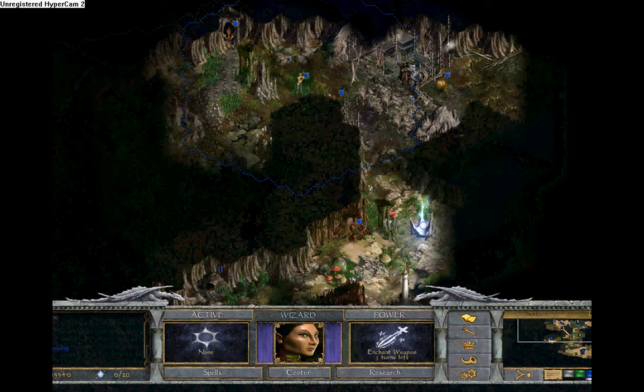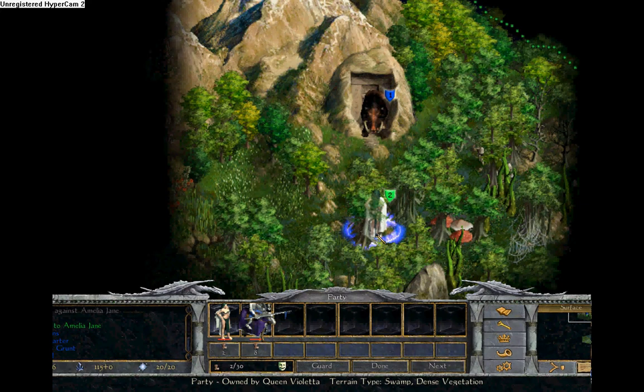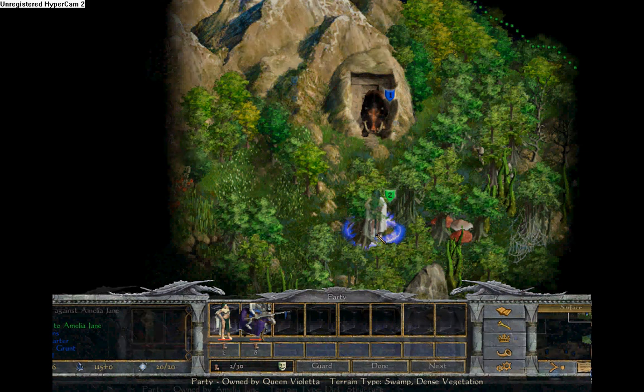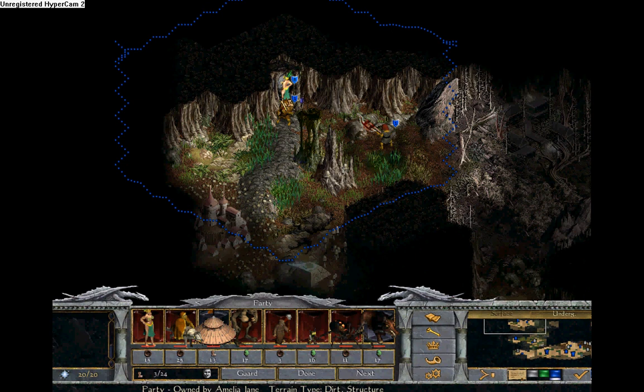On days four and five, there is mostly just movement, but day six starts to get interesting as a scout above ground has seen the domain of the queen. The entrance is blocked just in case. On day seven, a choice must be made: attack the queen, sending her to the void and leaving forces spread out, or wait one more day to trap her and maybe a few more support troops. The decision is made to wait, not knowing she has already sold off her wizard tower.